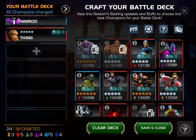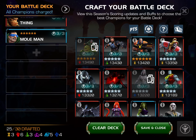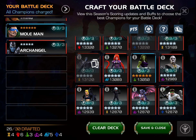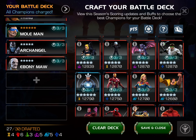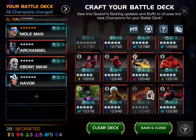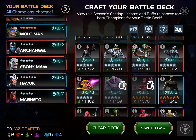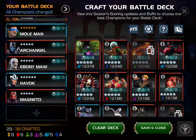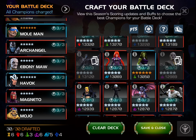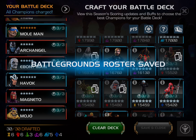Thing is really good on defense — he's going to be pretty much useless on offense. Boltman is really good on offense and decent on defense in terms of stalling. Archangel is Archangel. Maw is good just because you need a counter to him. Same with Havoc — Maw and Havoc require a pretty niche attacker. So here's the deck that I would personally pick with my roster.